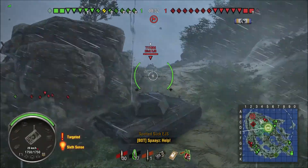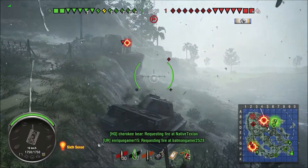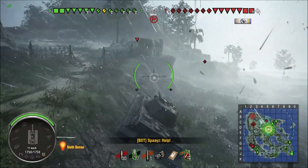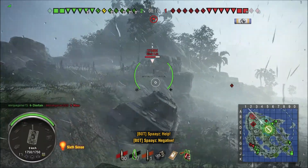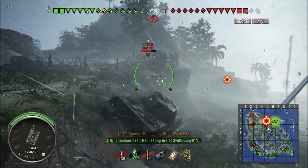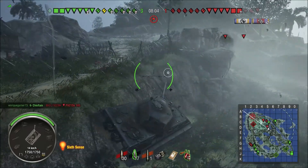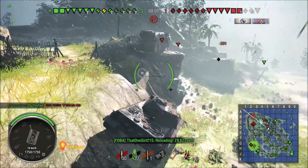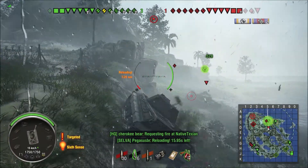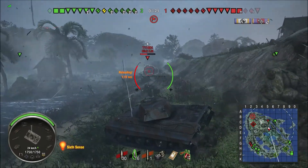We get to the location, and immediately we run into a T110E4 — this is going to be a fantastic encounter. First thing I do is hide. I switch to APCR right away since I'm dealing with an E4, and I'm counting on my artillery and support from the tank destroyer on the two lane to start hammering the E4 for me. I try to hang around here, and once the E4 decides to rush me, I'm going to have to fight.